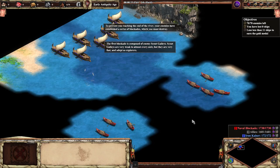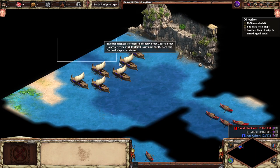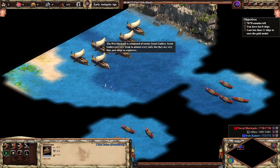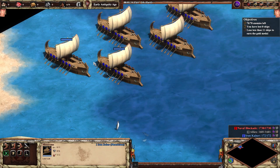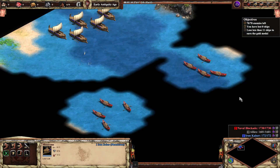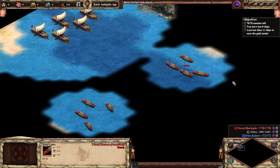Starting off the tutorial, we see two different units. On my side in blue are monoremes, which are basically similar to the galleys of default Age of Empires 2 — your generic vanilla unit. They're pretty solid, though they do have some tricks we'll see later. Our opponent in red has scout galleys, which are kind of like scout cavalry of the sea — really not the best fighters in most situations. But there are a couple of strategic opportunities where the scout galley makes sense. For now, let's clobber these scouts with our monoremes.